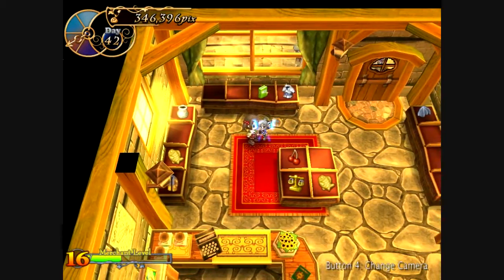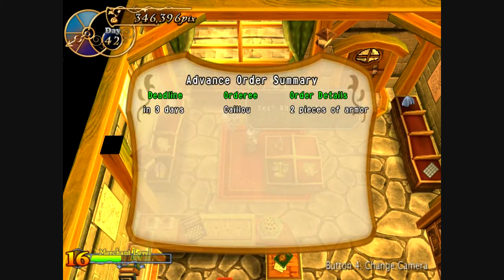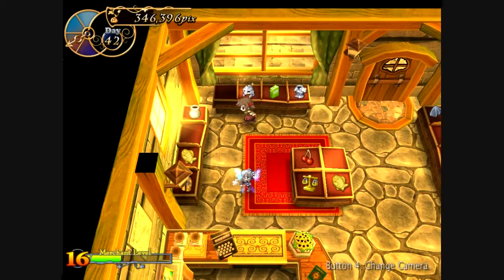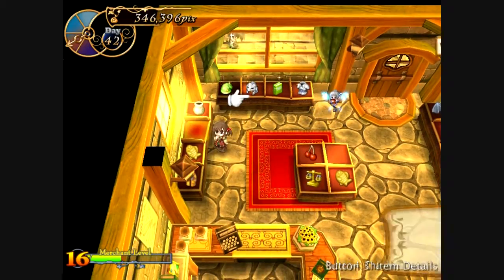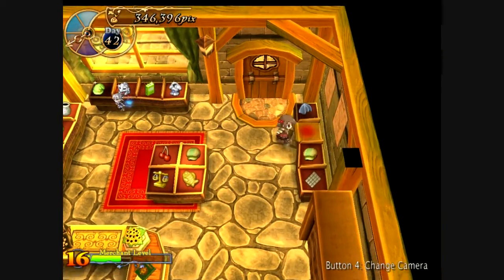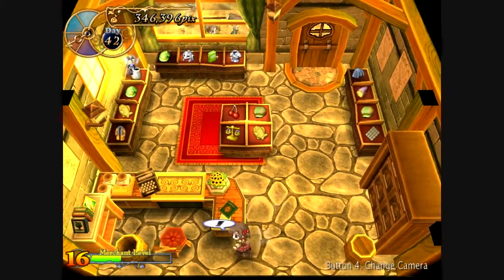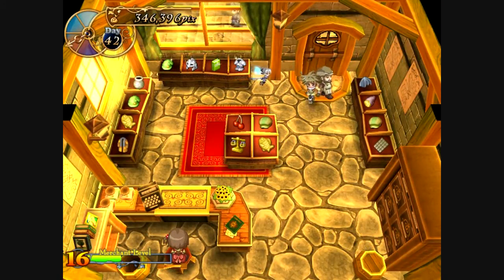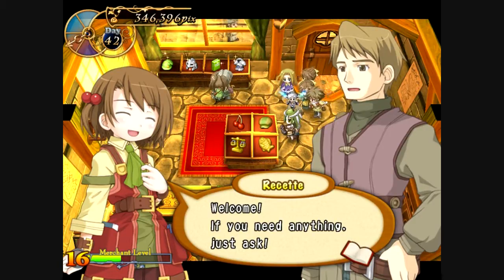Anyways, as you can see you have a shop that has a certain number of displays that you can use to display items, and then when you walk behind the counter you can open up your shop and start selling stuff to people. What you do is come over to the exclamation mark, press X, then press Z, and then press Z again and you open your shop. This game is running slowly because I'm recording at the same time, but normally it runs faster.